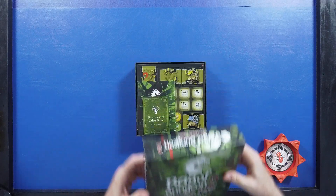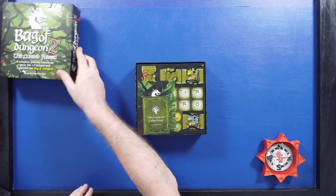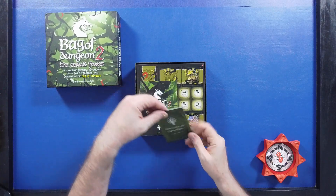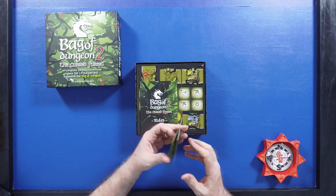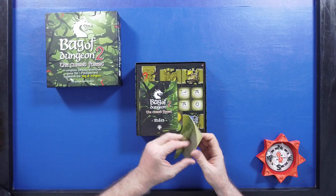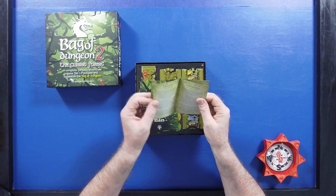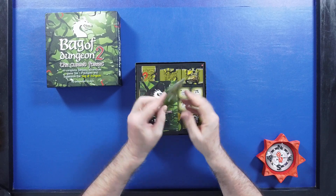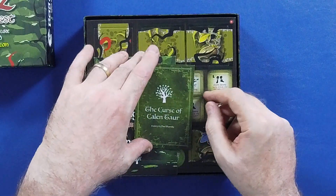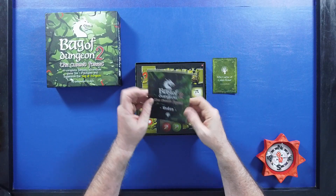I'm still working with my lighting — I got another light box today, so we'll see if that makes a difference. There's a little story book that tells about the curse of the forest. That's pretty cool. It's got a couple of chapters in a little book, and it looks like they've got some little elven writing in there. And we have a Bag of Dungeon 2: The Cursed Forest rule book.